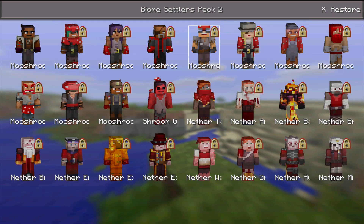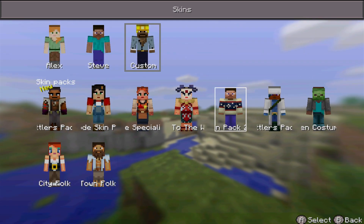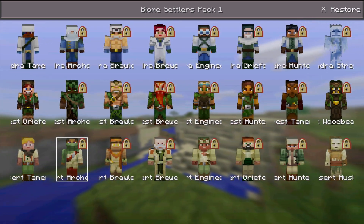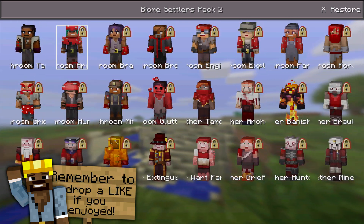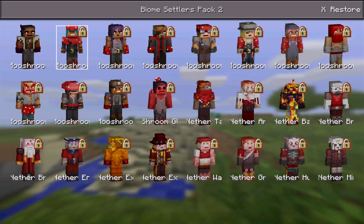The Biome Settlers pack — this is the second out of this set. The first one, if we go all the way back, we have the Tundra, the Forest, and the Desert people. And in this one we've got the Mooshroom and the Nether people, and they've got some great skins in this pack. So really quickly I'm gonna buy it and show you guys some of my favorite skins.